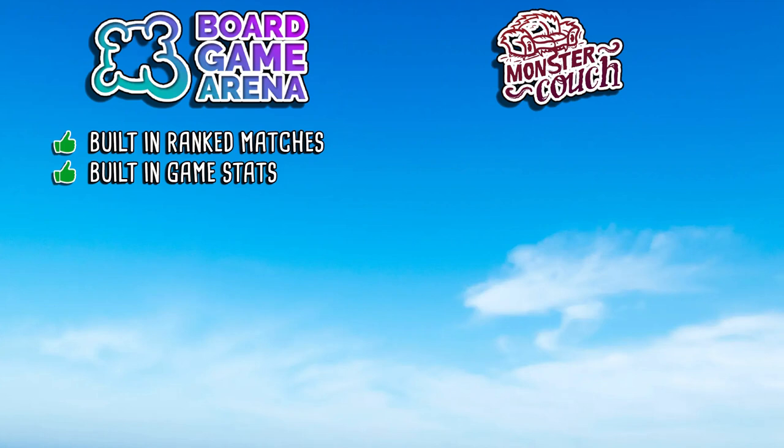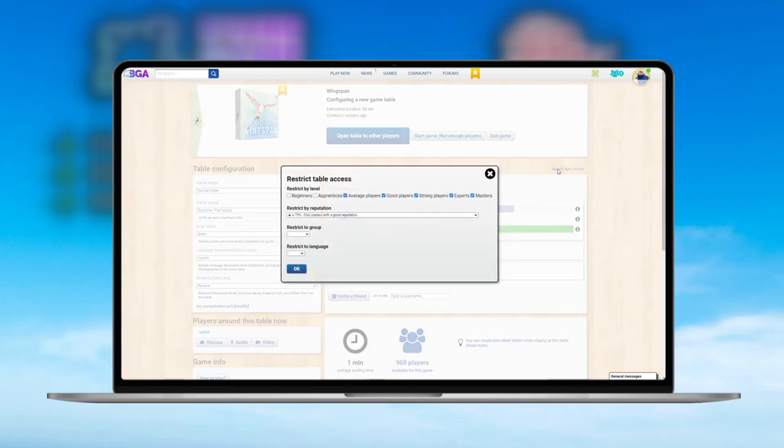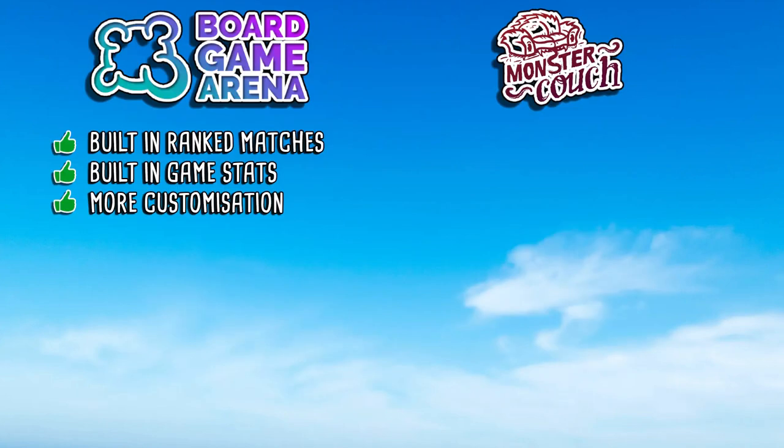Next up is the ability to have more customization in games. On Board Game Arena you can pick and choose who you want to play with based on ELO ranking or karma reputation, so you can be pretty sure you'll get reliable opponents who won't time out. Additionally, a few days after launch they added the option to exclude the four overpowered birds from the base game deck — the two Ravens, the Franklin's Gull, and the Kildeer. Being able to take out birds you believe are too overpowered or unbalancing the game is a nice touch, and it gives you the best of both worlds.